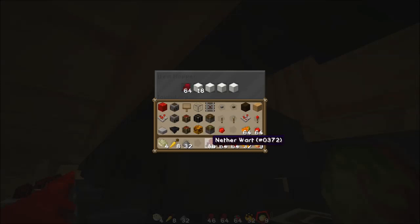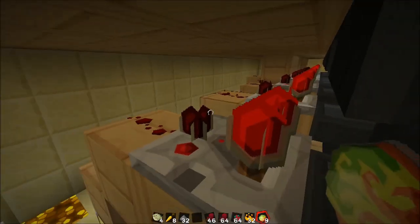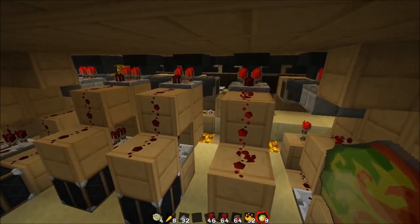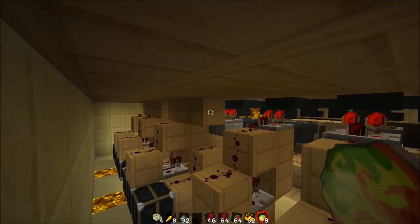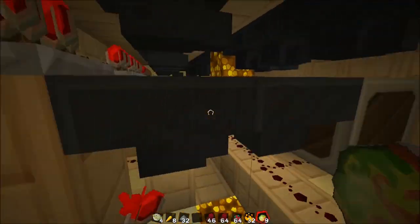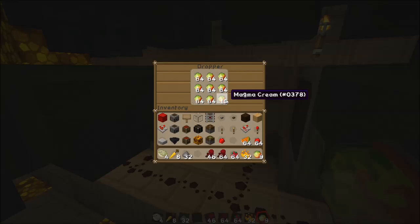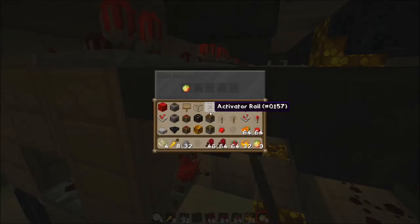I'm going to go ahead and just accelerate that process. Any other items that are coming through here — now this is permanently on, and as soon as it was done it moved the items out of the way and started loading the next set of stuff. So, magma cream — you can see that it's loading in here. I only put in a couple.